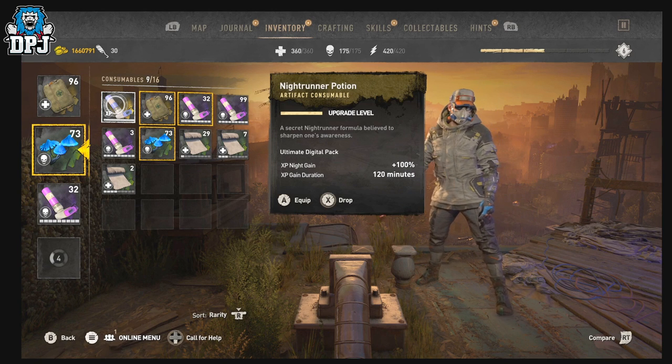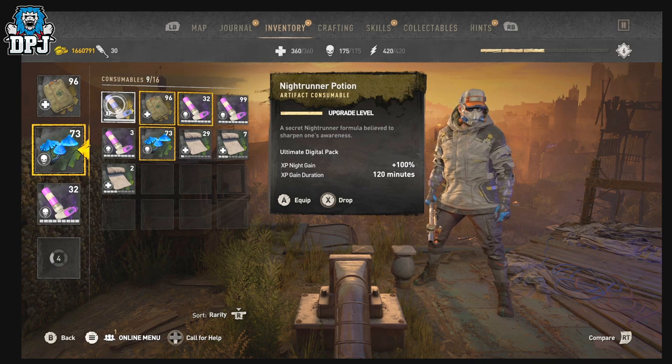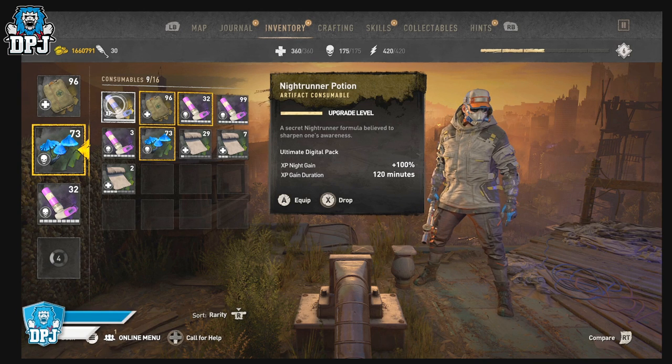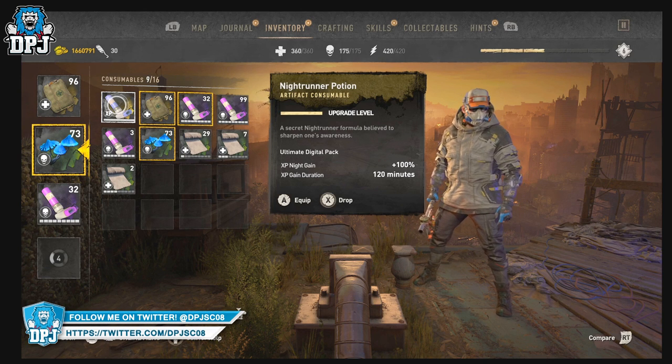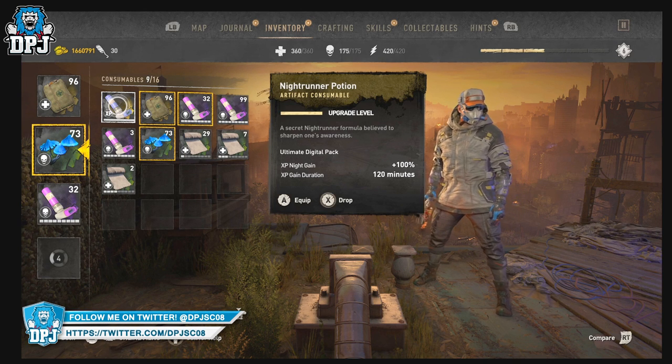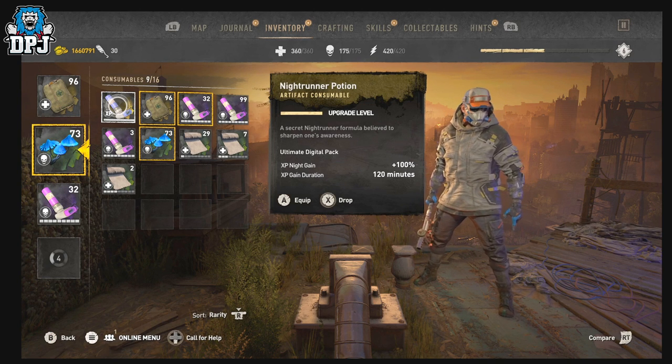If you have the Night Runner XP booster potion — which comes with the Ultimate Digital Pack — applying it gives you 100% additional XP. These can also be duped using the methods covered earlier, but they only stack in stacks of one, so keep that in mind when duping them.